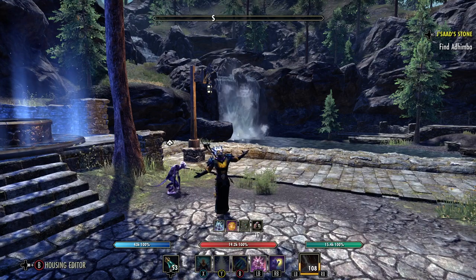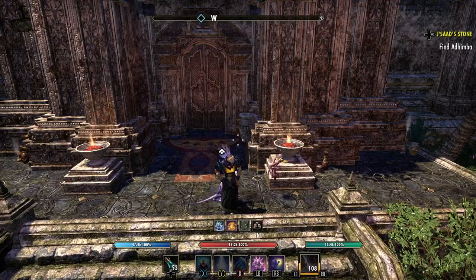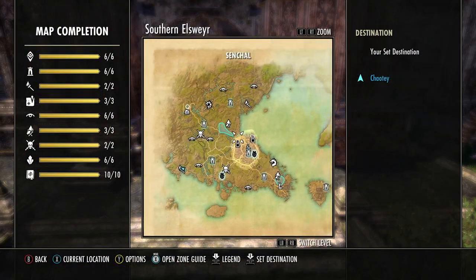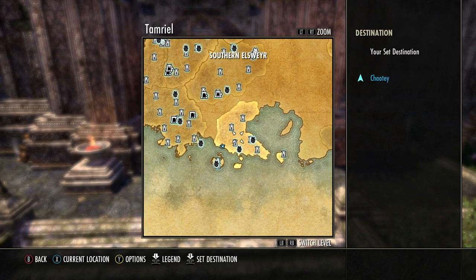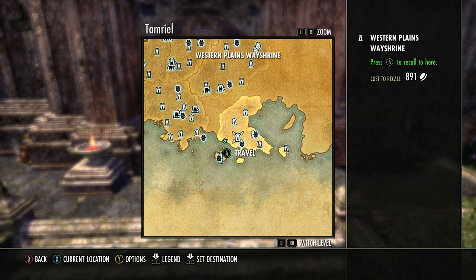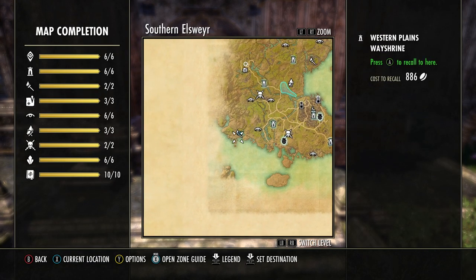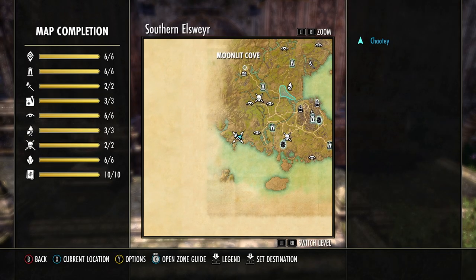What we're going to do is head to Southern Elsweyr and I'm going to show you exactly where to get this — it's really easy. Here we are at Moonlit Cove Delve in Southern Elsweyr. What you want to do is come to the Western Plains wayshrine and then ride straight over to this delve.